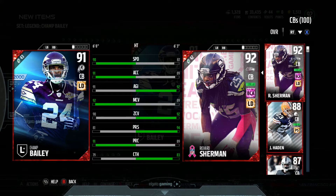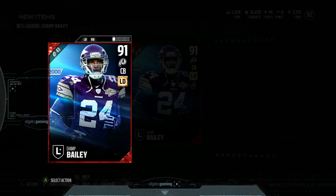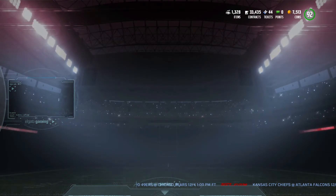Compared to Sherman: better speed, better accel, better man, worse zone, worse press, better play rec, worse catch. Compared to Joe Hayden — 90 speed, 91 accel — better speed, better accel, better man, better zone, better press, better play rec, better catch. So he's all around better than Joe Hayden. The press isn't as good but that's no problem at all since I don't press too much.